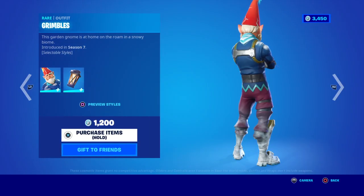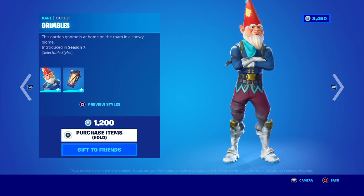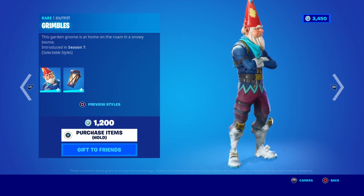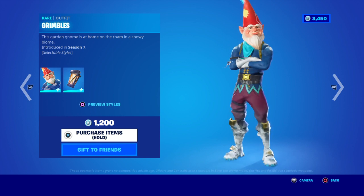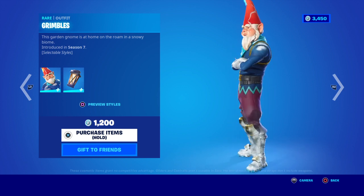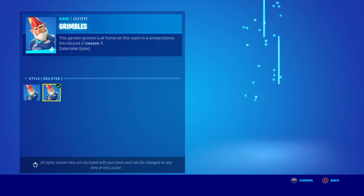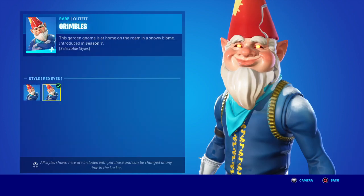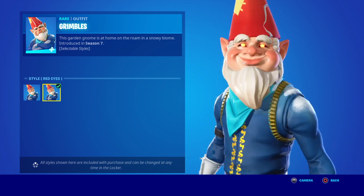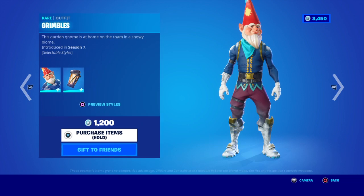There's Grimbles — Grimble Grimes. This garden gnome is at home on their own in a snowy biome, and it was used in Season 7. There are two styles: you've got the default and the red eyes — evil gnomes. I'd rather have default.